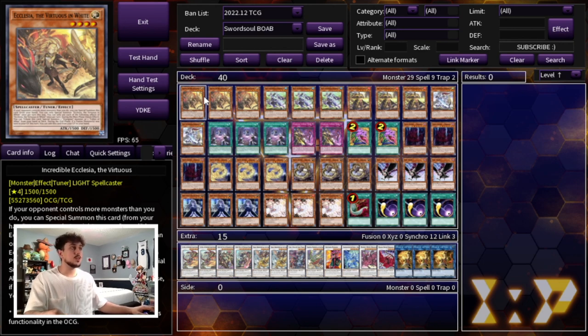Let's start things off with three Incredible Ecclesia. I think you need to be playing three in this deck, especially in a budget build. I've been playing two for a very long time, but I think three makes a lot of sense because going second is pretty difficult in today's metagame and this card is insanely powerful going second. It's not so bad going first either, but it's a really cool starter and extender card when you are going second.